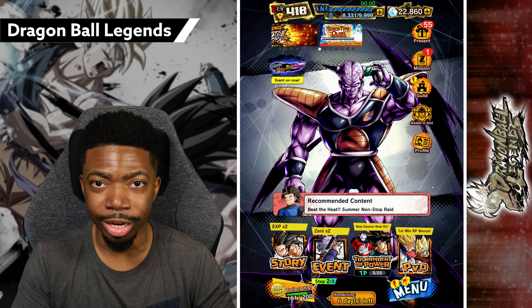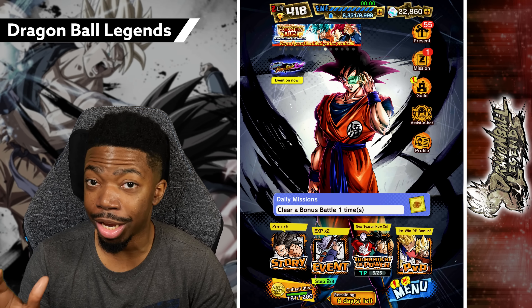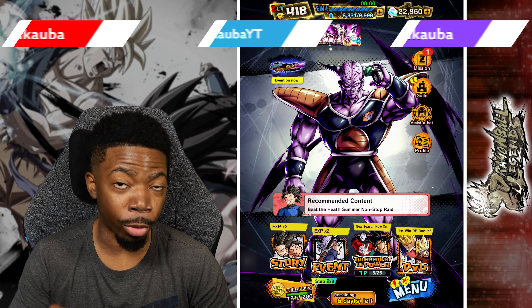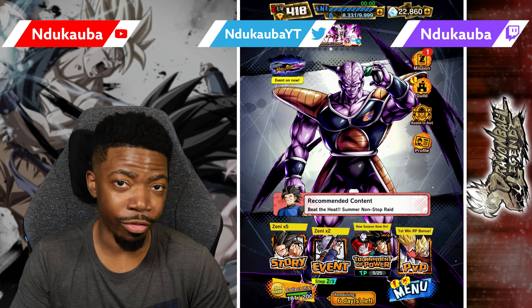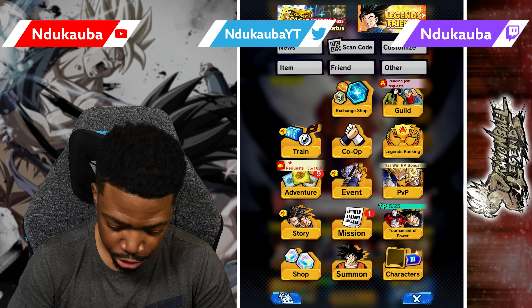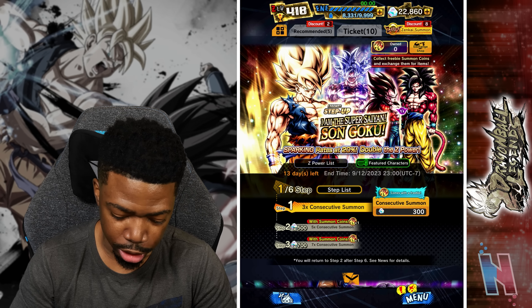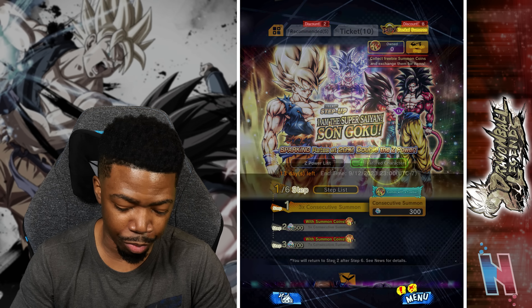The game updated and with it we now have access to not only EX Tag Krillin and Kid Gohan, but also the brand new LF Super Saiyan Goku. Let's go straight into it — I'm honestly extremely excited for this Goku because he should be the hard counter to Ultra Vegeto Blue. Let's see his moves.